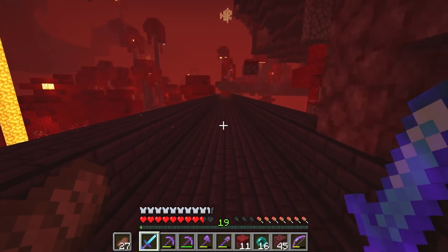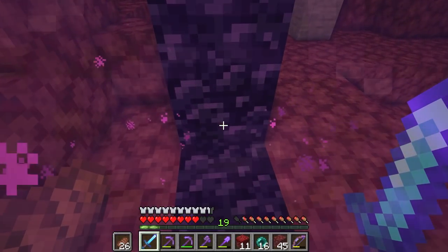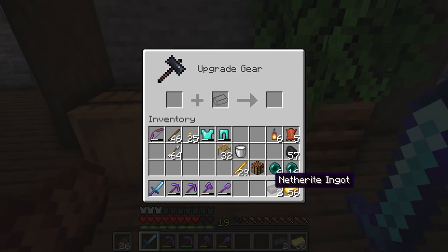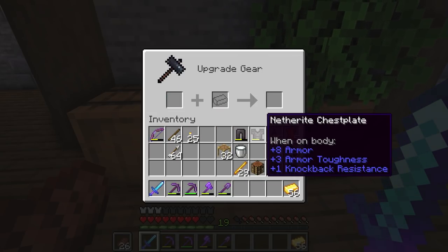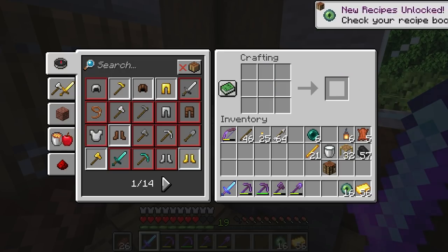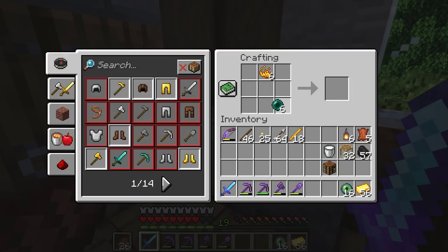That was quite a venture. We found nine ancient debris in total, which is going to give us a good amount of Netherite scraps to make some Netherite ingots. I only managed to get two Netherite ingots, so we're going to put those on our armor — Netherite leggings and a Netherite chest plate. Then we'll craft some blaze powder and turn those into Eyes of Ender. That gives us 16 Eyes of Ender — and doing the other six gives us 22 Eyes of Ender, which is going to be plenty.